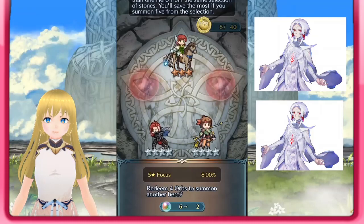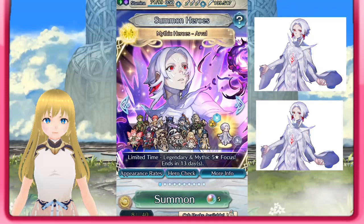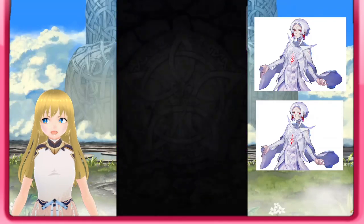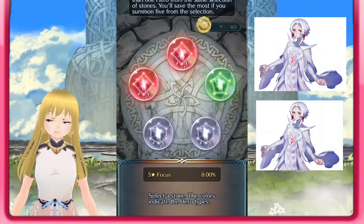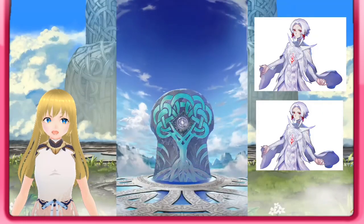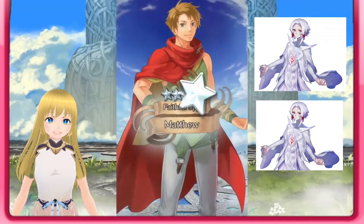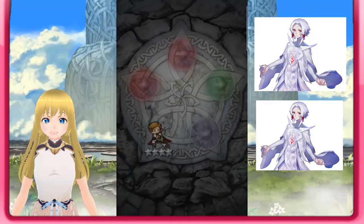We're going to go out — we still have six orbs, so we can go in and do one more pull. Let's just go in and redeem five. Left or right? I guess I'm going to go with left — I always go with left. Can we get another copy of Arbol? And it's Peter Pan Matthew. It's all good. This banner is just amazing.